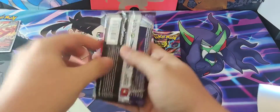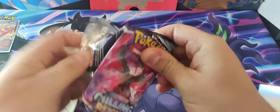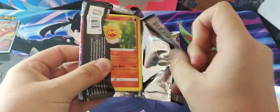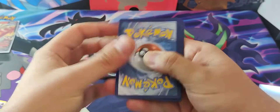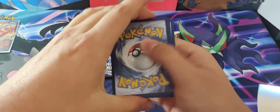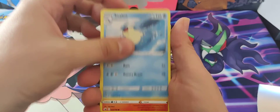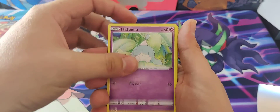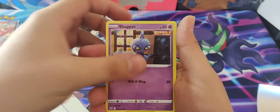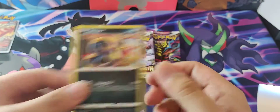Pack 2 Chilling Reign: Altaria, Rockruff, Shuppet, Reverse Crabominable, Non-Holo Snivy.